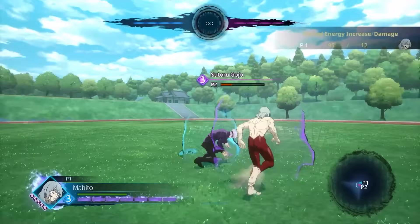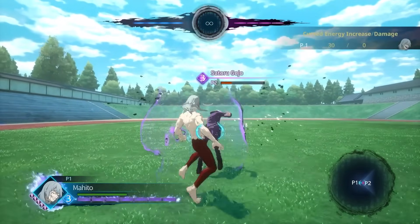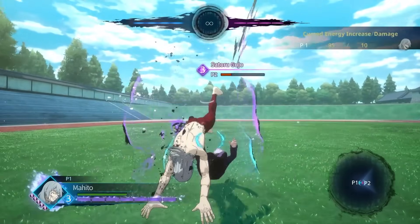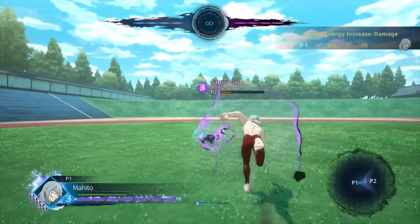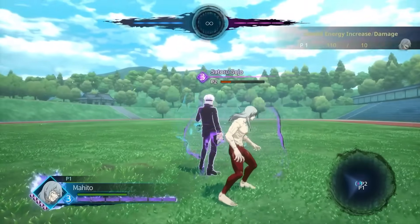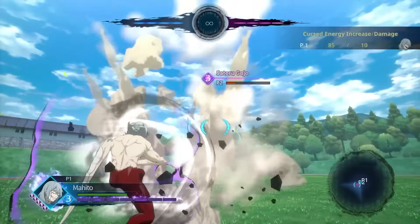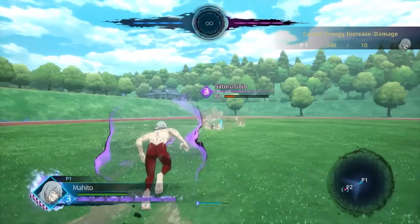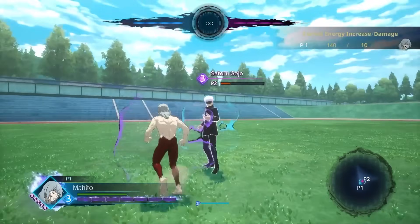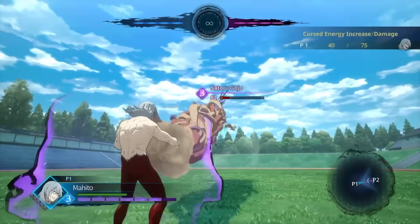If you saw my Mahito video, you wouldn't have seen me using his combos because he has a free snipe attack that does insane damage. But if you don't like the passive playstyle, I've got an optimal meter gain combo with Mahito for you. This gives you one and a half bars of cursed energy — you start with Mahito's barrage attack, then follow up with his spin attack barrage, finishing off with the transformation attack sword. This puts you at level two straight away, giving you an extra cursed alien baby so your snipe attacks can be even more powerful.